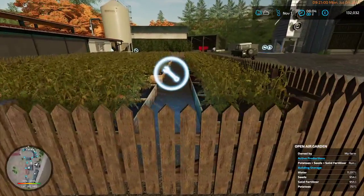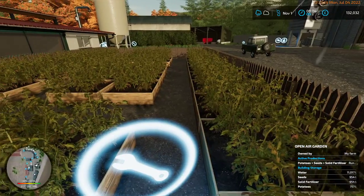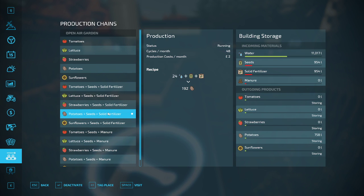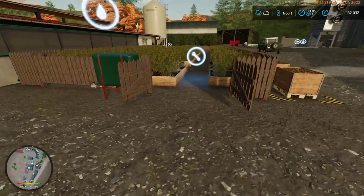They've stopped growing or something. There are waters, seeds, and solid fertilizers — they've hardly used any solid fertilizer, seeds, or water. For outgoing products, tomatoes and potatoes — 758 units. We just have a ton of potatoes outside.